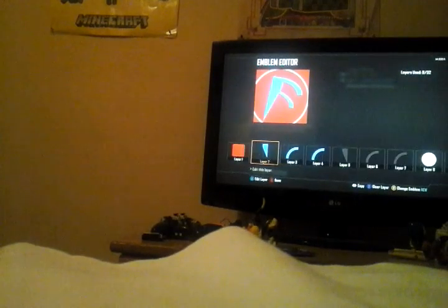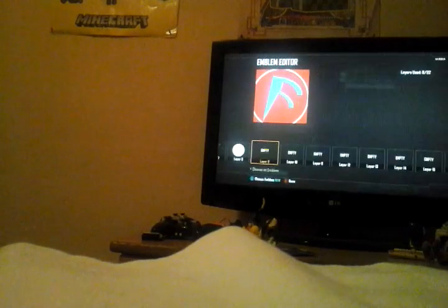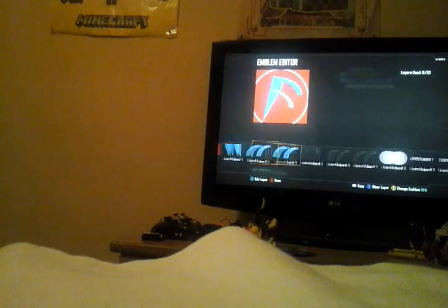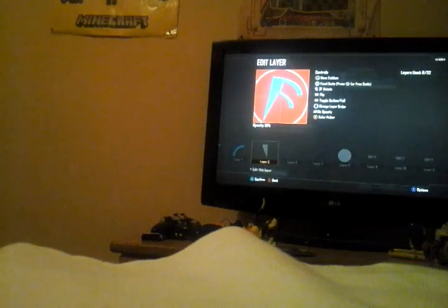First, I obviously made the background. If you go to Tools, you'll find this — just hit the back button on Xbox or the select button on PlayStation. Turn it around if you know how. Then I used a circle and a square, and I over-lined it. I changed the opacity on the over-lines by 13 each.